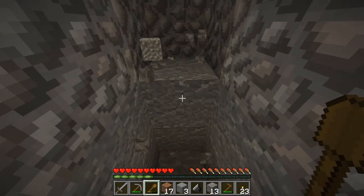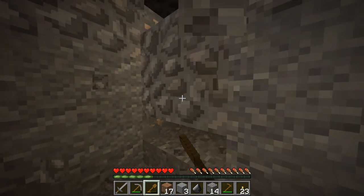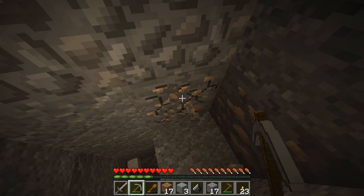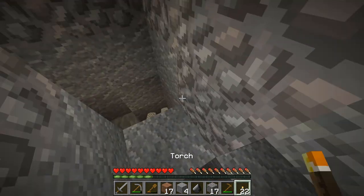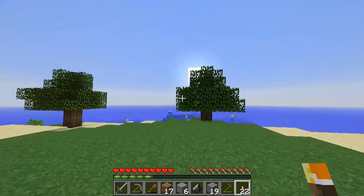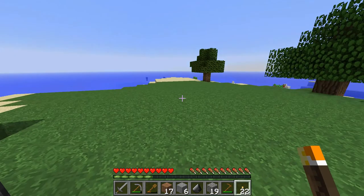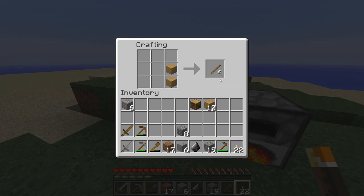We've got our work cut out for us, but I think we're up to the challenge. Look at that — iron again. We're not doing too badly, especially in the iron department. We'll throw some of that back into the furnace upstairs to get it cooking. We're doing pretty well on production here in Minecraft. Let's build a stone axe instead of a wood axe — this will go a lot faster. And we can also make a chest to throw some of this other stuff in.